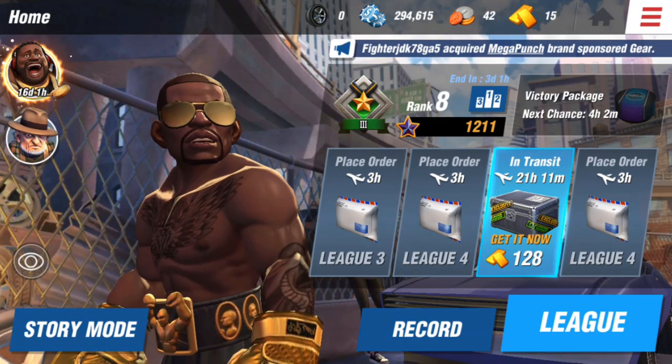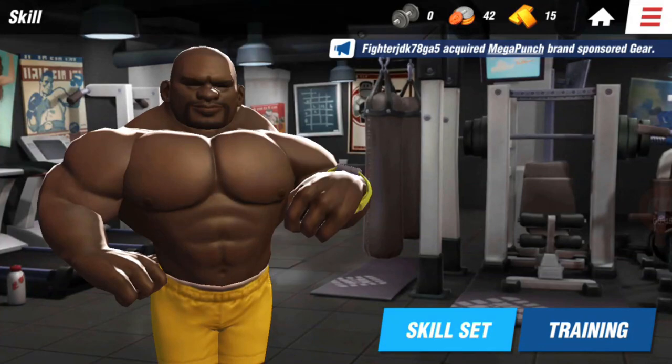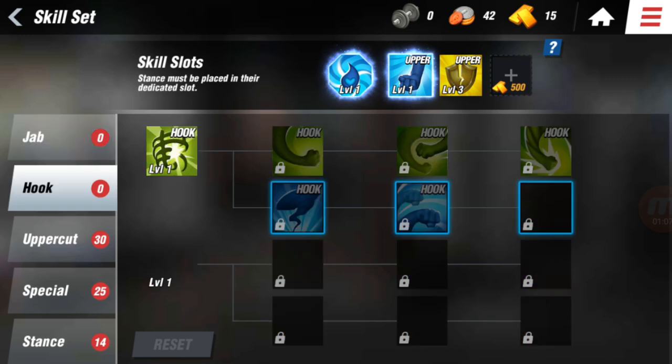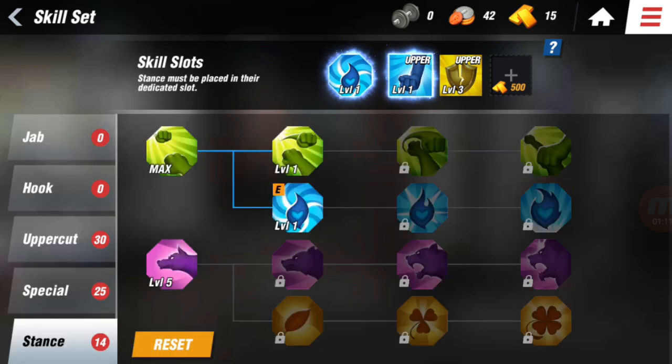I was searching for a skill set guide because there are skills in this game — I'll go to the skills right now. I wanted a guide that basically went into detail about all the skills and what they do, and I never really found it, so I decided to research it and now I'm giving you guys this tutorial. Basically what you have is the jab, the hook, the uppercut, the special, and the stance.